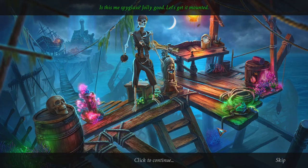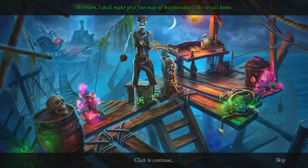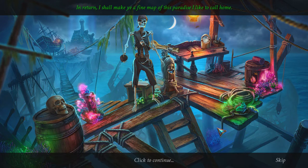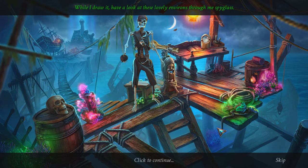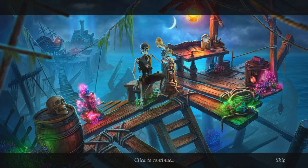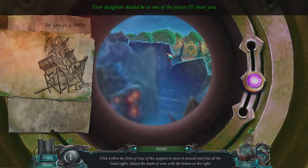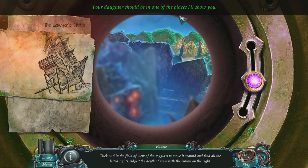Is this me spyglass? It is indeed. Let's get it mounted. In return, I shall make ye a fine map of this paradise I like to call home. While I draw it, have a look at these lovely environs through me spyglass. Your daughter should be in one of the places I'll show you. She might be at the lawyer's office — he used to prepare Davy's contracts. They also issued the passes to the Tower of Pacts.